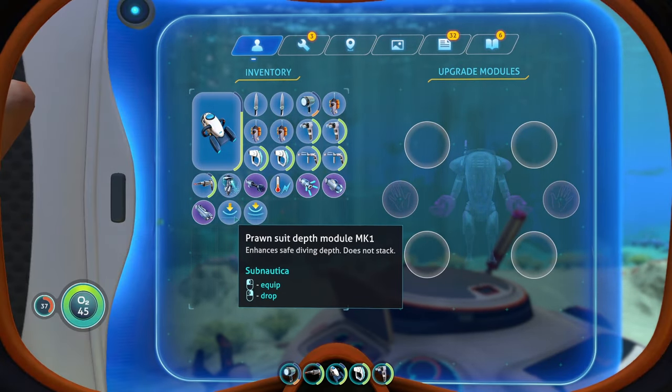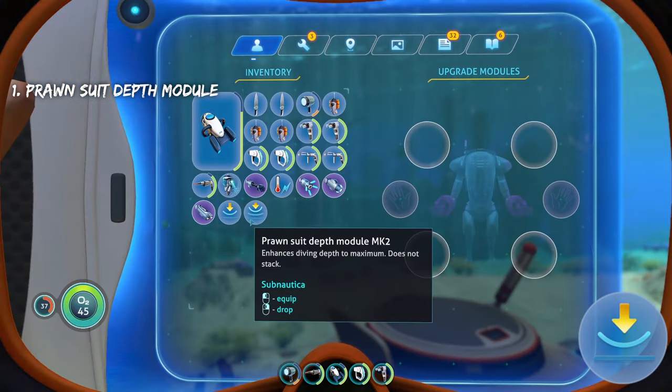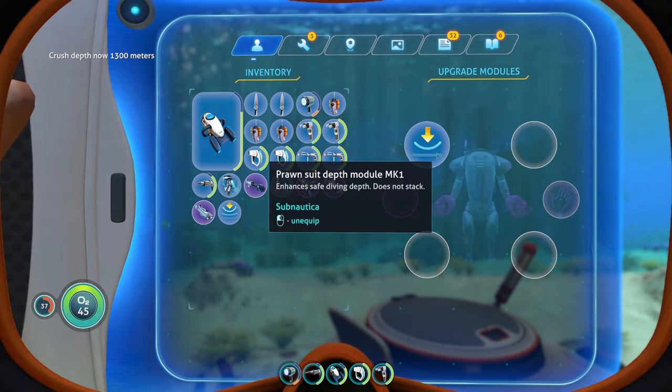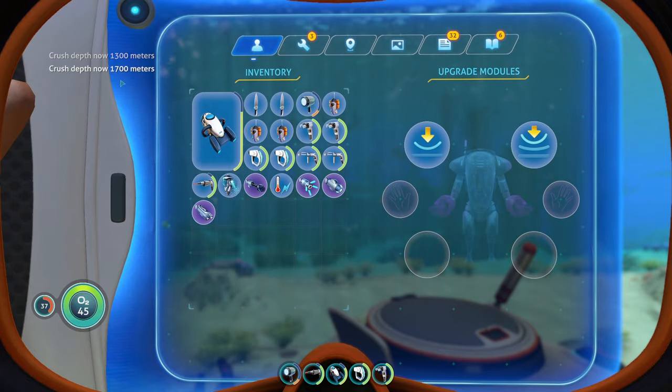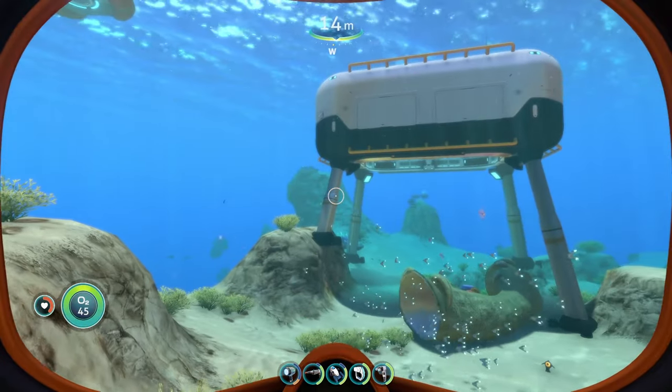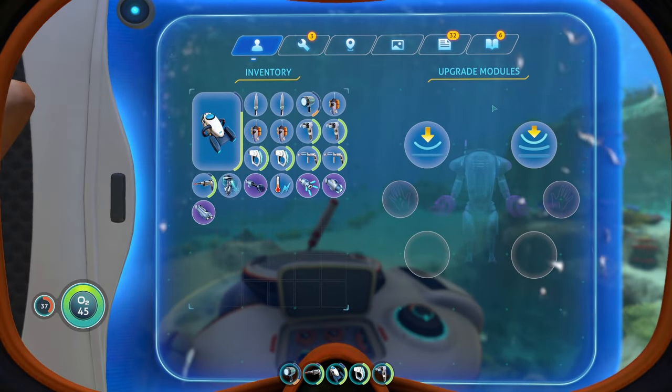The first upgrade for your Prawn Suit is going to be your Prawn Suit Depth Module. Unlike the other vehicles, it only has two different Depth Modules — the Mark 1 and the Mark 2. The Mark 1 Depth Module increases the depth down to 1,300 meters, and the Mark 2 increases it down to 1,700 meters. That is the exact same as the Cyclops depth, which is kind of funny. The Depth Module is going to be your first upgrade.